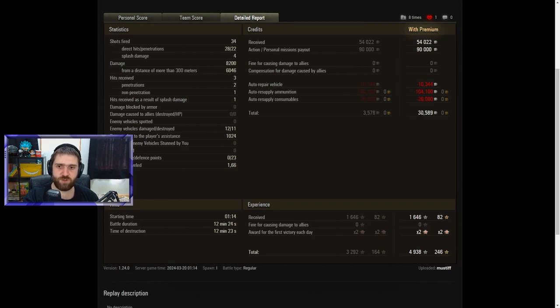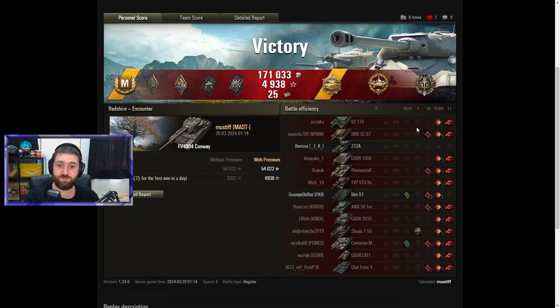4,938 experience earned with boosts — still a chunky amount of XP. 246 free XP earned as well in this 12-minute 23-second battle. Must-If, GG, well played — amazing stuff with the Conway, the little brother of one of my personal favourites, the FV4005. Go and get that vehicle people.